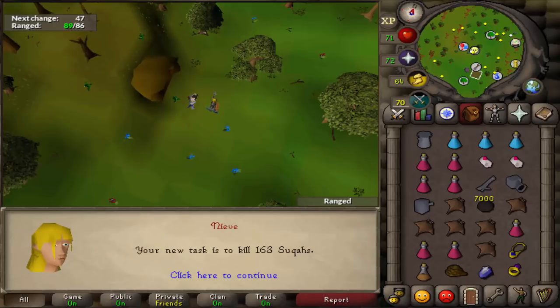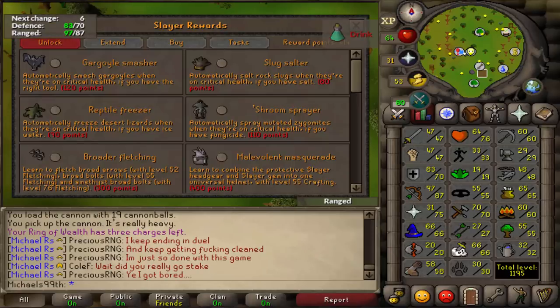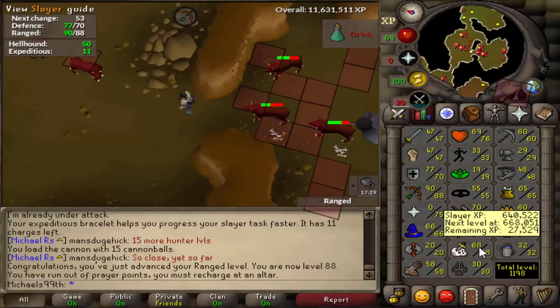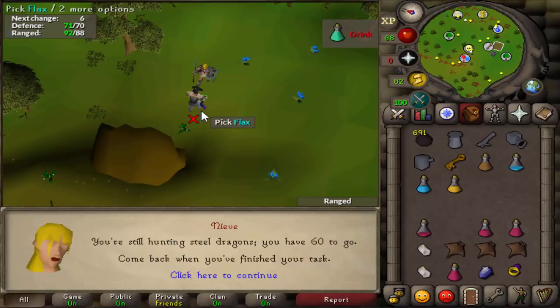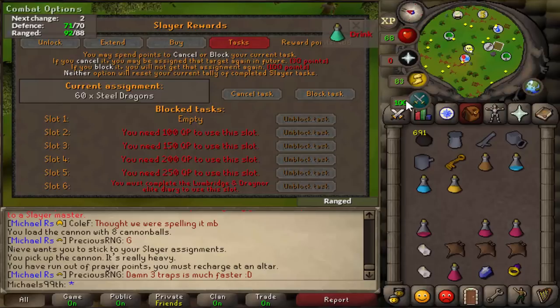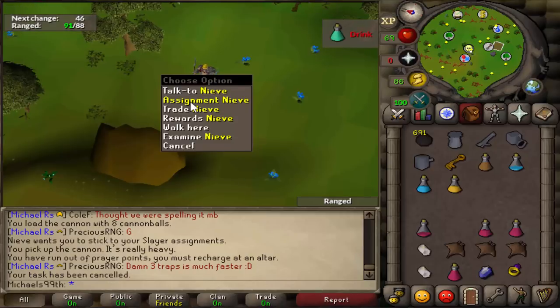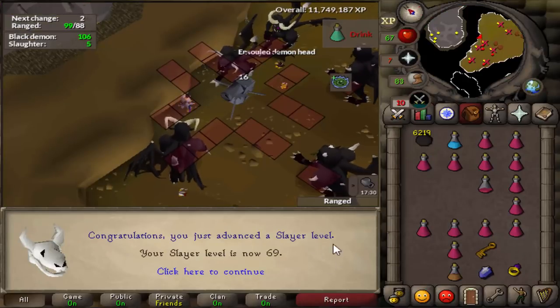I just got level 88 range and I'm less than one hour away from 69 Slayer. I got a Steel Dragon task — so my earlier assumption that I might not get Steel Dragon tasks because of my combat level is clearly wrong, since I haven't enabled high-level combat creatures or ignore combat level at my Slayer master. Steel Dragons are a clear skip too. I still have 450 points, which is amazing. I got a Cave Crawlers task, and the next task after this one will give me 69. The Slayer training is finally done — in total it took about 19-20 hours.